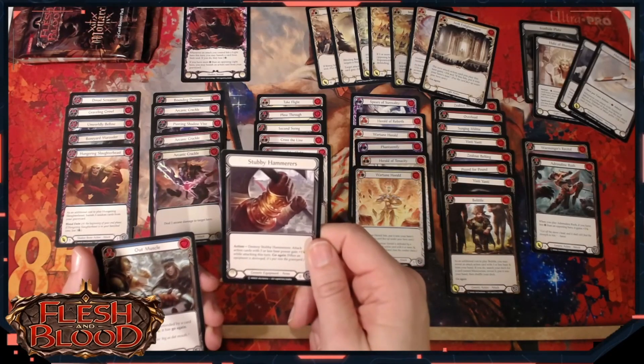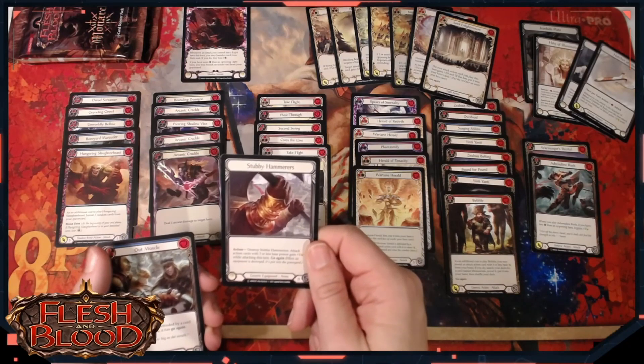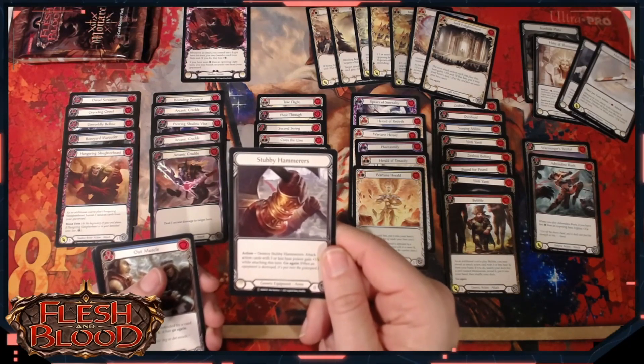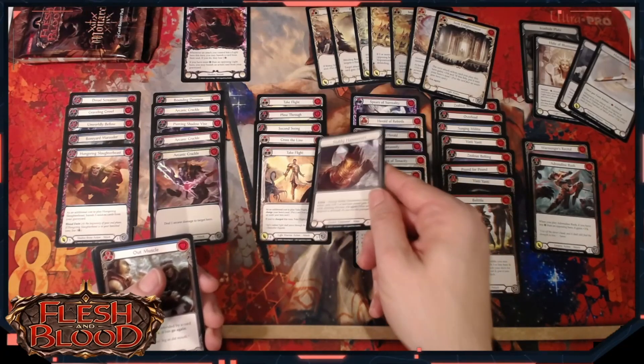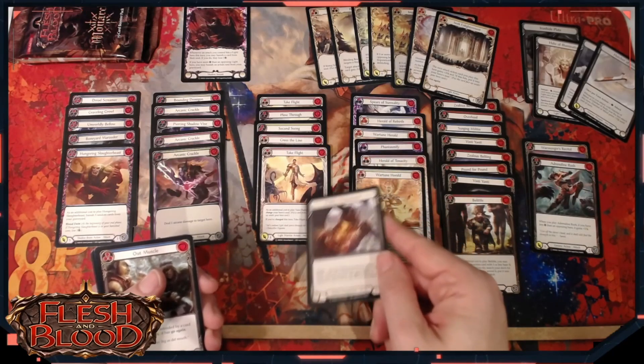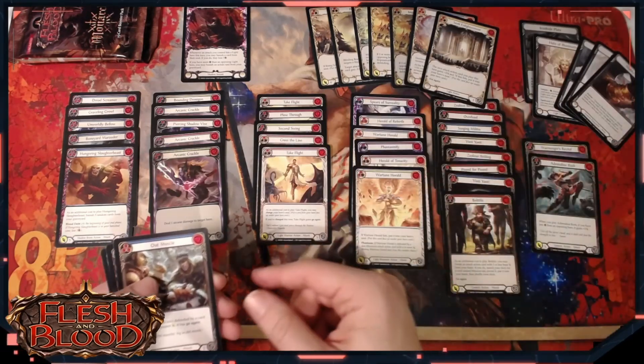It's gonna happen - attack action cards with three or less base power gain plus one strength while attacking this turn. That can really help you set up a big turn with Bolton. If you don't have a Take Flight but you've got Across the Line instead, you get to go Stubby Hammerers, buffed Across the Line, and then you're off to the races from there.